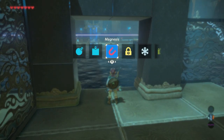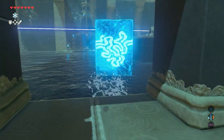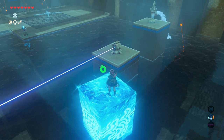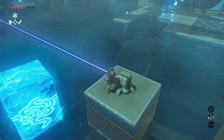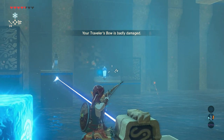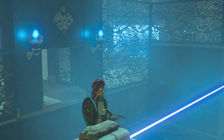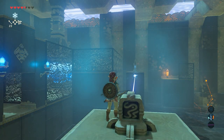To lower the water, use your cryonis rune to place an ice block in the water. Climb on top of it and glide towards this area — be careful because the laser can damage you. Get your bow and arrow, shoot the switch, and as you can see the water level is lowering. Since the barrel is now hitting the switch, the gate to the monk will open.